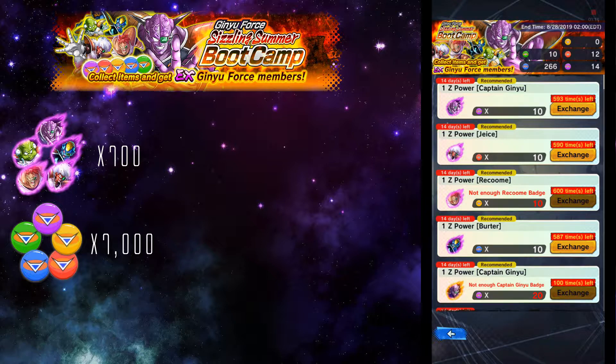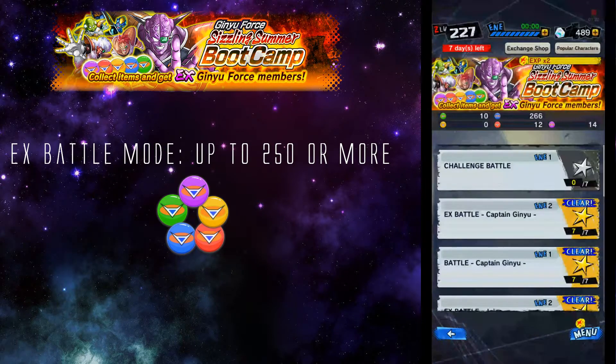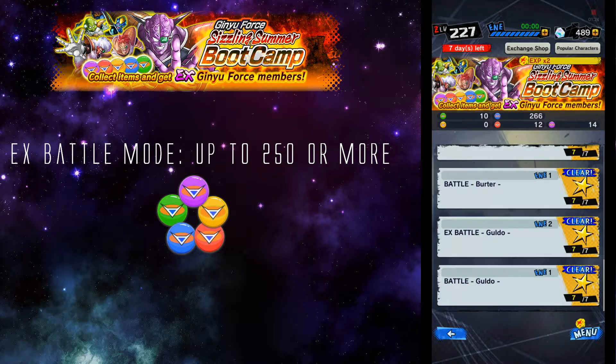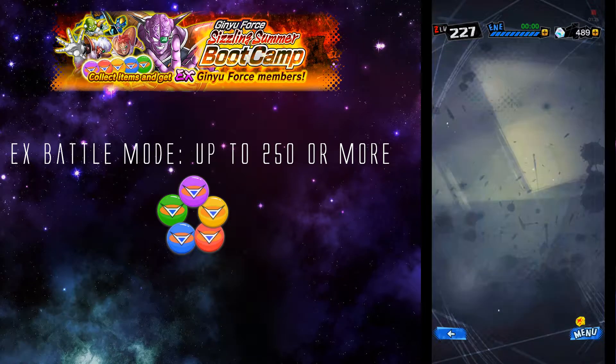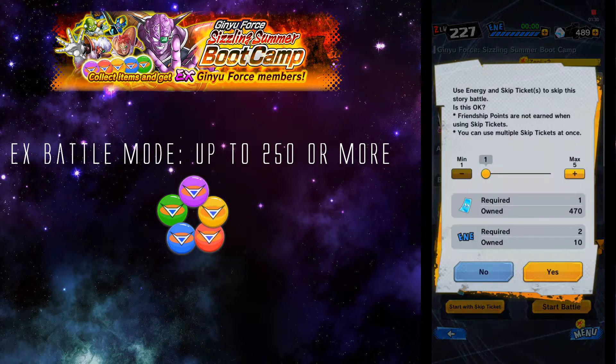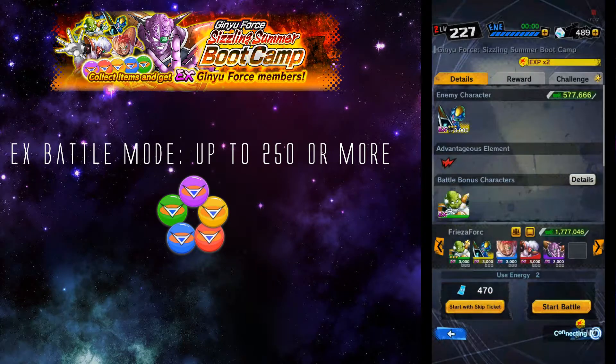Another thing you want to make sure is you unlock the EX battle mode for each and single one of them. By doing this you can get up to 250 or more of the respective tokens if you use your skip tokens and the GP.